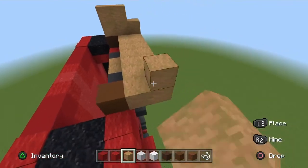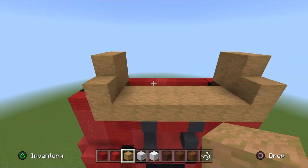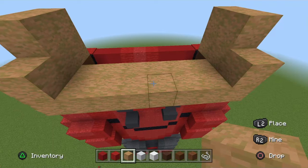Do the same for the opposite side: go in three and go up two on the end. Go to the front of his face — in the middle two columns make a square of jungle wood.